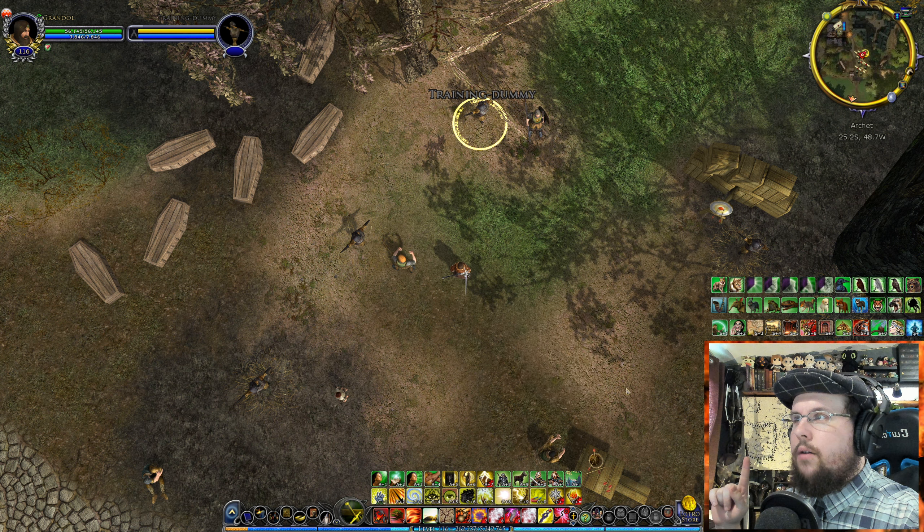Light of the Rising Dawn is a bread-and-butter skill for the Loremaster. It's a super-fast induction — three seconds, light damage — and it stuns enemies. This training dummy is immune to stuns, but most creatures can be stunned by it unless they're a boss with special immunity.